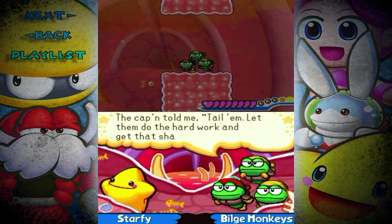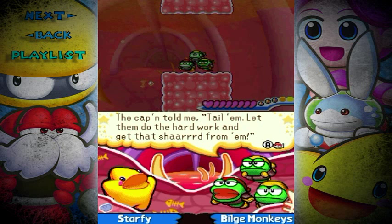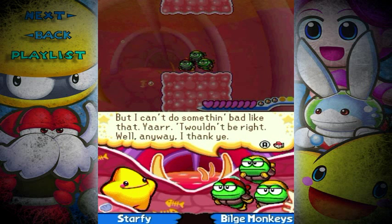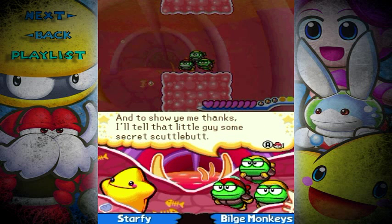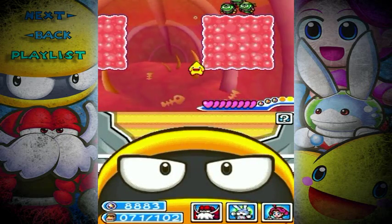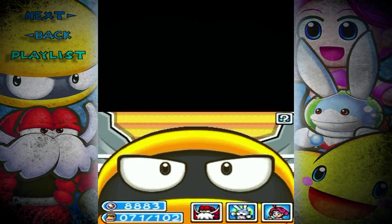Thanks once more! The captain told me to tail him, let them do the hard work and get the shard from him! But I can't do something bad like that - it wouldn't be right! And to show his thanks, he'll tell that little guy some secret scuttlebutt! And thus, another secret level has opened up!